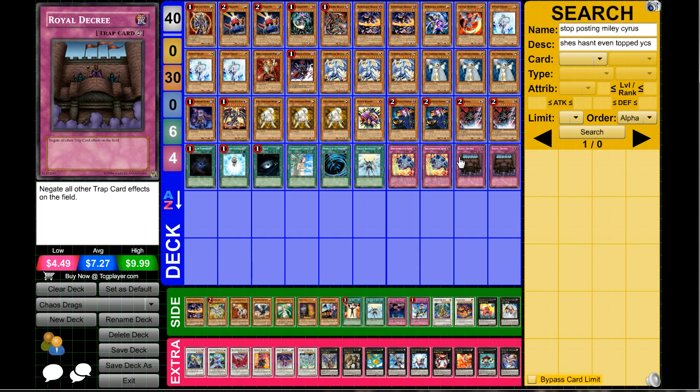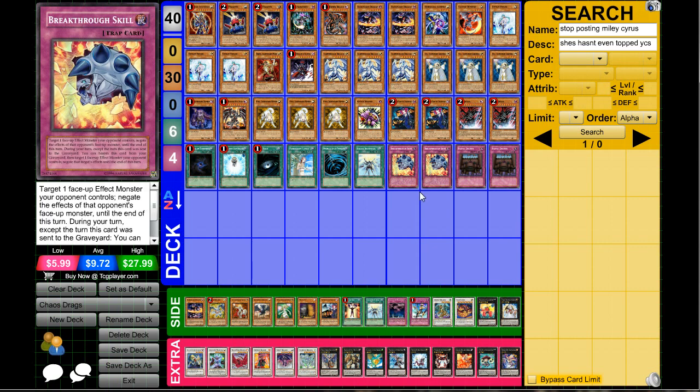If you want to drop Decree, you can run multiple MST instead. Decree shuts down all back row. You can also run Malevolent Catastrophe, but the thing with that is after your opponent attacks and you blow up all their back row, they might still have cards in hand and set more on main phase two — Royal Decree just shuts them down completely. Keep in mind they can chain MST to your Decree, but there's nothing really worth MST-ing in this deck anyway unless they're blindly typhoon-ing your Breakthrough Skills.